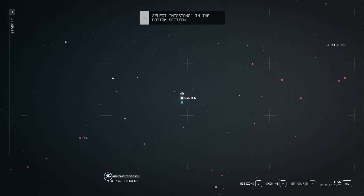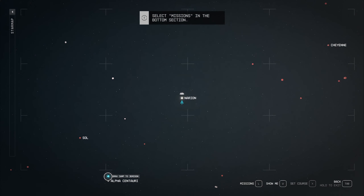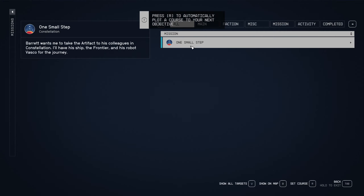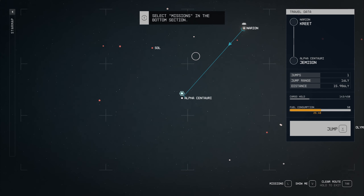Grav jump to Jefferson. Let's look at the missions — it's the same thing, One Small Step. Alpha Centauri, the star closest to our sun. Press R to automatically plot a course to your next objective. There we go — we can jump. Jump range 16 light years, distance 15.986 light years. If we're going to do these faster-than-light jumps, it's going to take up a little bit more than half of our fuel. Let's do it.